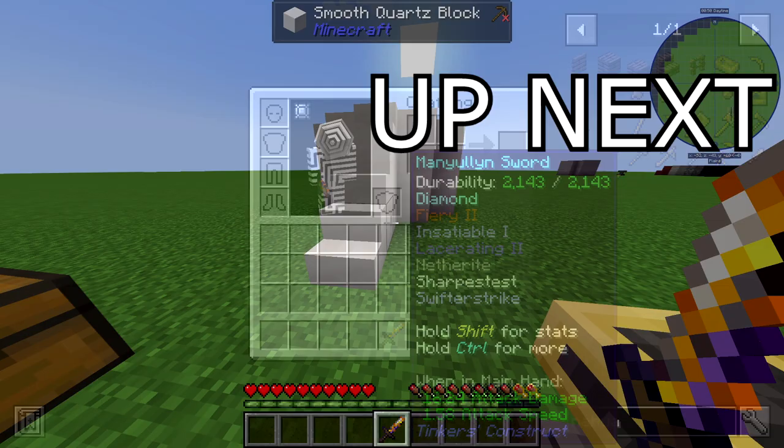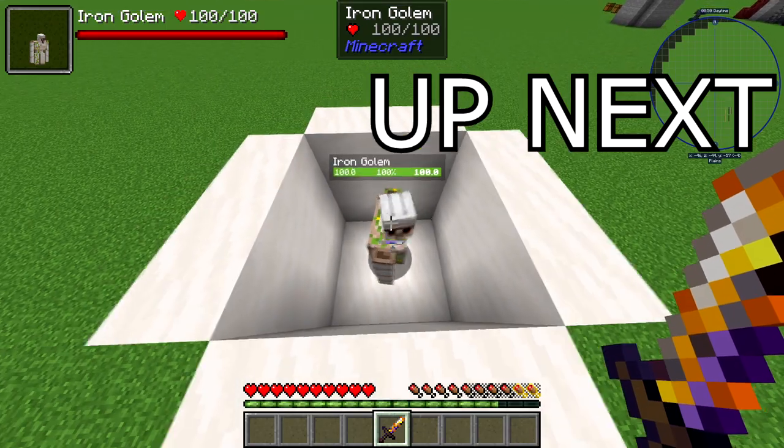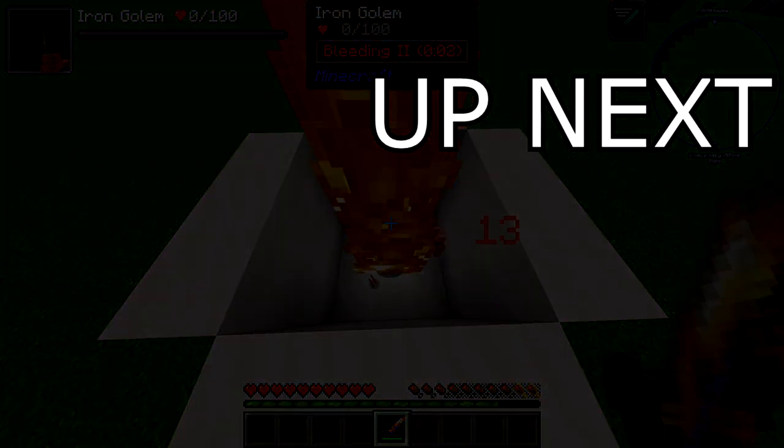For the highest DPS possible, you're going to need a Manulin blade and Notwaddle tool handles. Give it a diamond and a Netherite upgrade, as well as Sharpness 5, Knockback Strike 2, and Fiery 2 to get the best general purpose sword in Tinker's Construct.